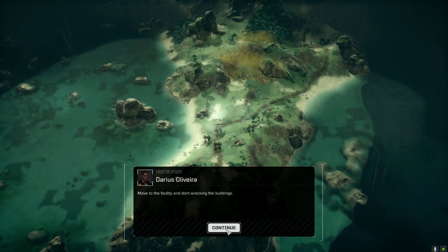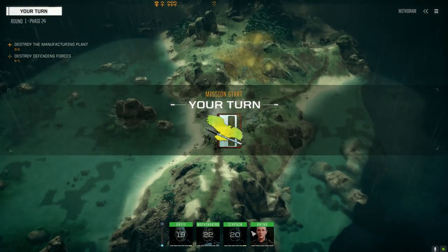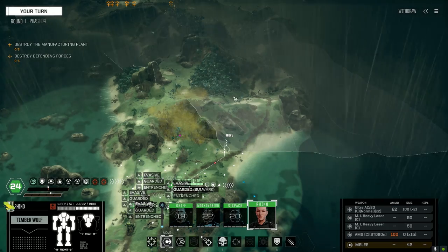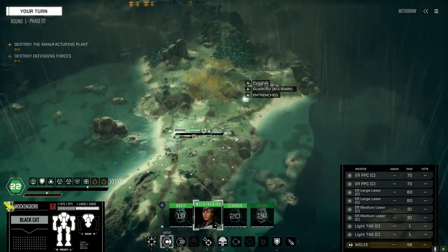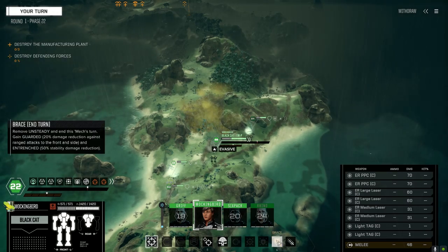Alright, let's do this. Move to the facility and start wrecking the building - we're good at wrecking stuff. We're not going to wreck it, we're going to destroy it. Attack it and destroy it. Alright Mockingbird, now you've maxed out your skills - don't die on me.